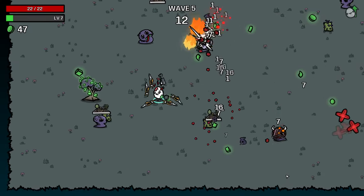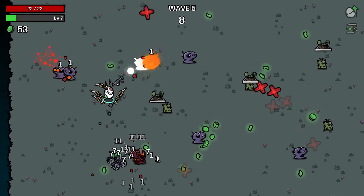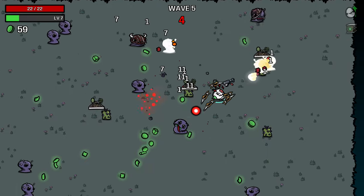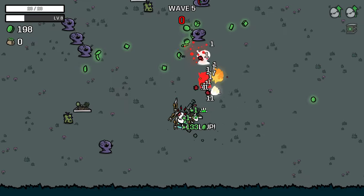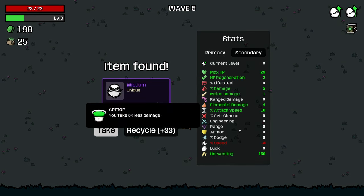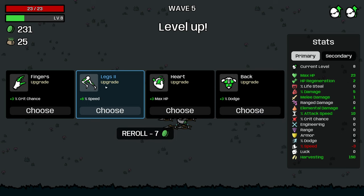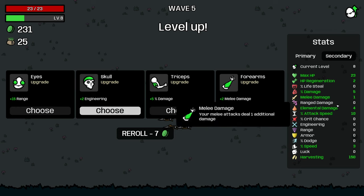It doesn't do a ton of damage on its initial attack, but every subsequent burn spreads incredibly efficiently across groups of enemies. The Flamethrower becomes an incredibly efficient item for clearing large groups of enemies. So I'm kind of happy I found this and can actually show off the Flamethrower. It's hard to find builds that it fits in, but it's an incredibly powerful weapon.